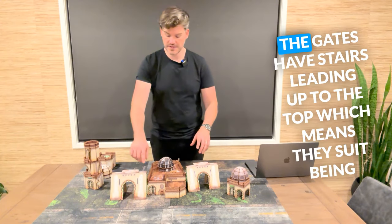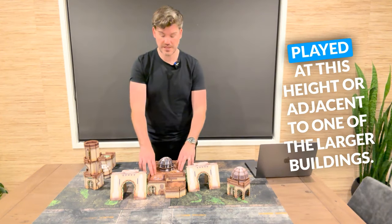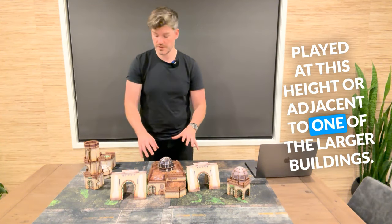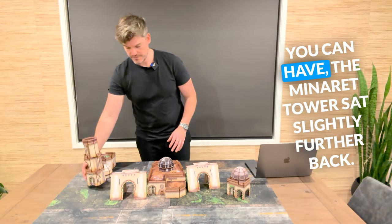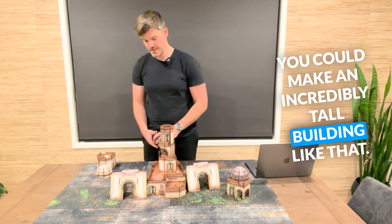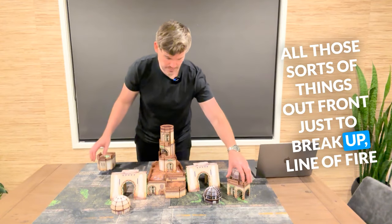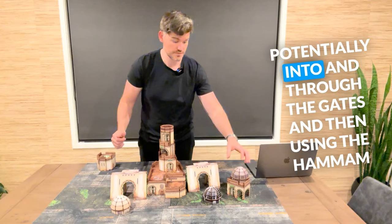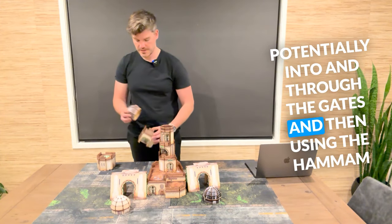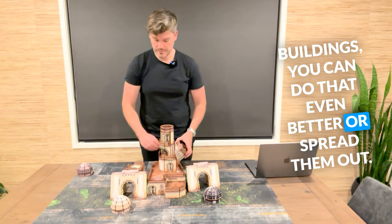Those two gates go well together. The gates have stairs leading up to the top, which means they suit being played at this height or adjacent to one of the larger buildings. You can have the minaret tower sat slightly further back and make an incredibly tall building like that. Pop those sorts of things out front just to break up line of fire, potentially into and through the gates. And then using the Hammam buildings, you can do that even better or spread them out.